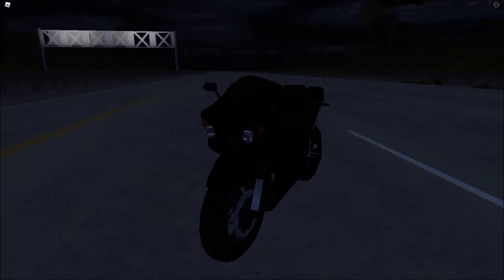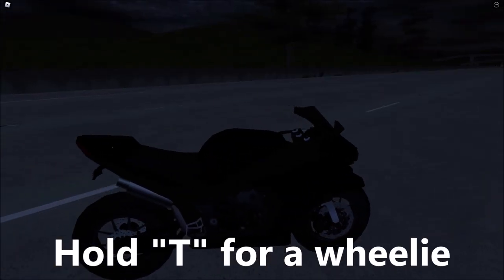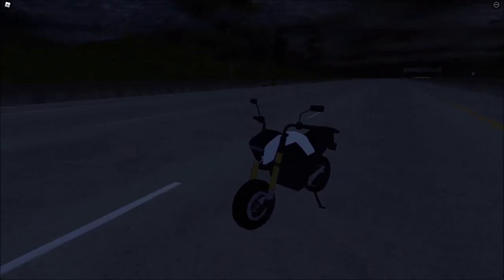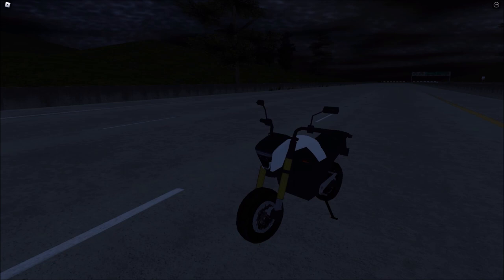The second bike that you get is this super fast bike — it goes like 200 miles an hour. I always use this one, and if you hold T with it you can do a wheelie, so that's pretty cool.